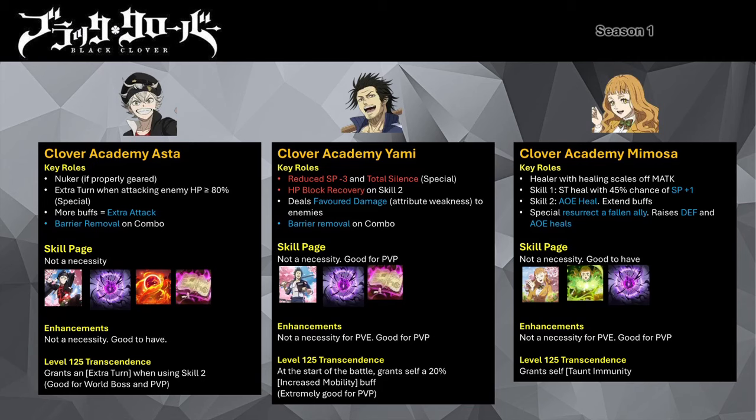His special is a single target attack that reduces the target's SP by 3 while inflicting total silence, which prevents the unit from using their skill 2 and special. Similar to Clover Academy Asta, his combo attack will remove the barrier from the target. His LR enhancements aren't required but are good for PvP as they boost his damage dealt and speed up his SP refill economy at max enhancements. With his LR passive, he will always deal 15% favored damage for attribute weakness against mono red units. With his level 125 transcendence, he will gain a 20% mobility buff at the start of the fight, most probably allowing him to act first and silence the targeted mage. Upgrading his skills will improve the damage potencies.